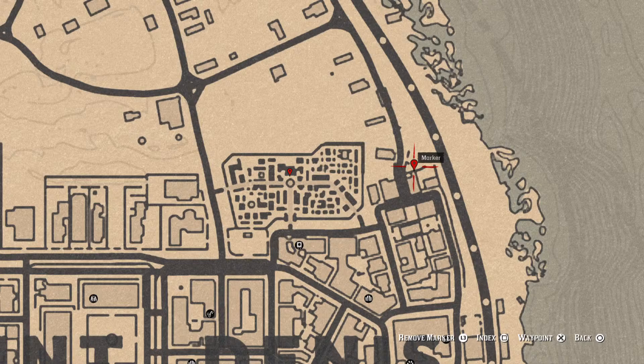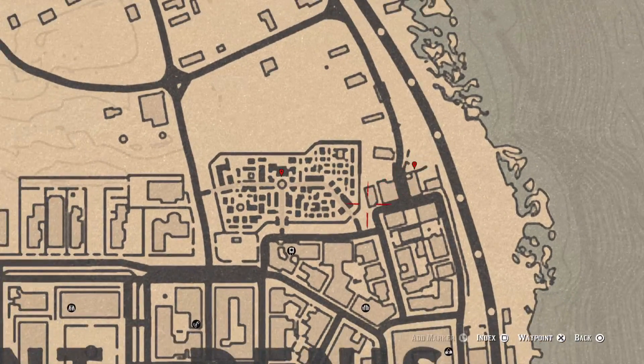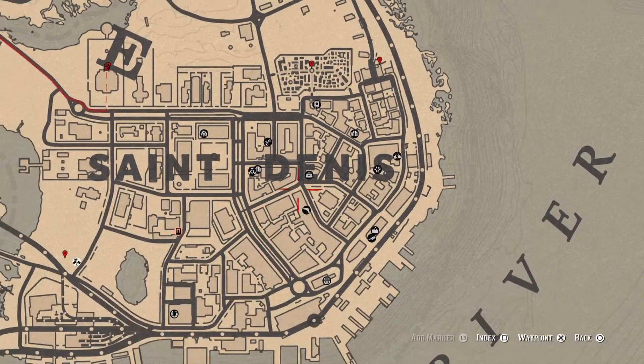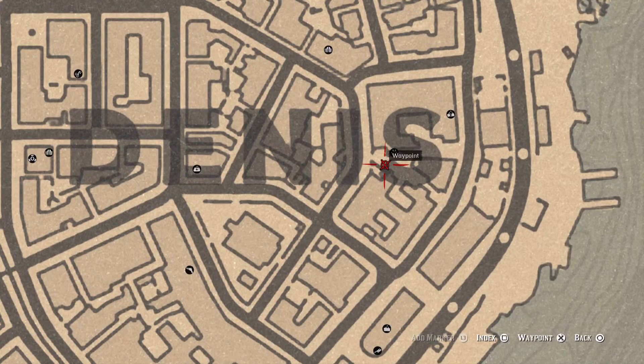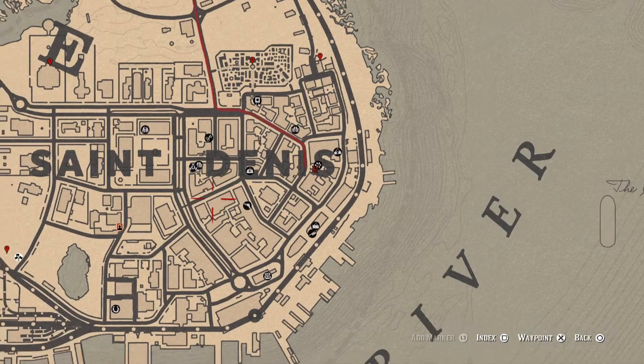Right here at this marker is a Seven of Swords tarot card sitting on a table next to a small broken wagon. Also at this location is a Family Heirloom — a Boxwood Comb — sitting in a treasure chest right across from a statue of Gust. It's a large chest sitting on the ground on the other side of the statue.